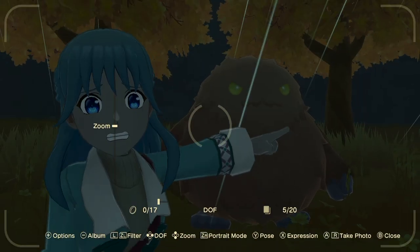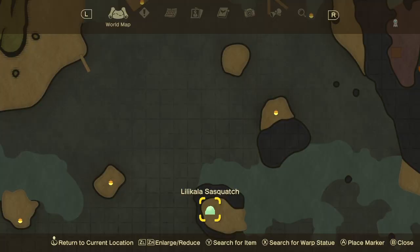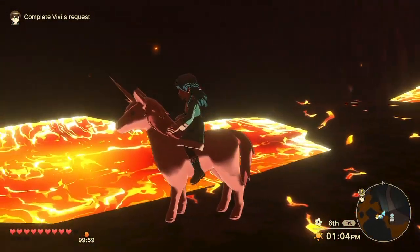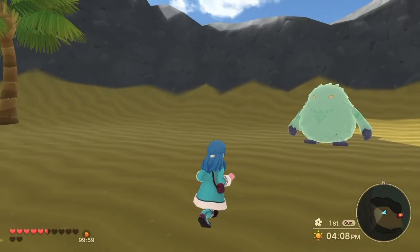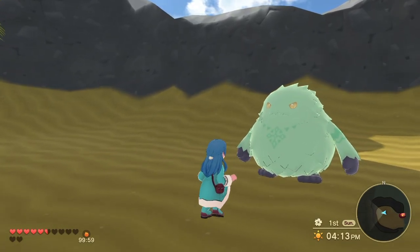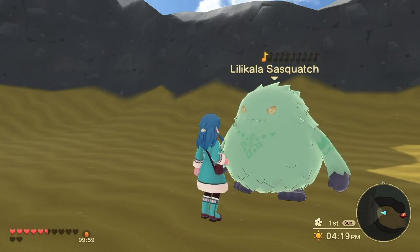These last two sasquatches are going to be a little bit more difficult and you won't be able to get them until a bit later in the game. The Lily Kala Sasquatch is my personal least favorite to get to, because you have to teleport to the volcano and then find your way out every time you want to go pet it. Even if you know the way, it will probably be the furthest distance you have to travel from a teleport point to the sasquatch.